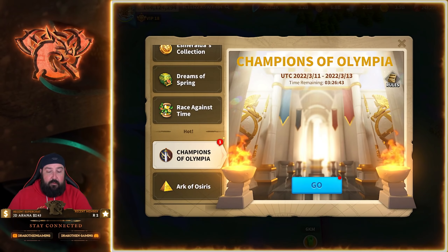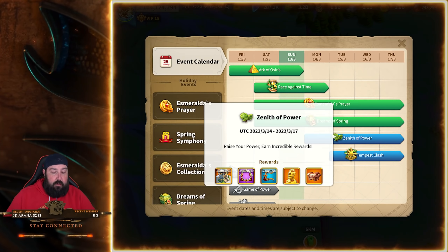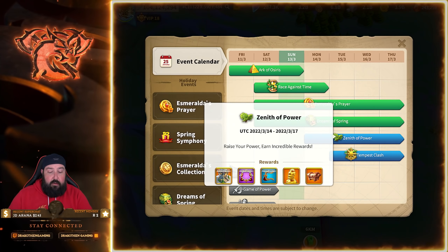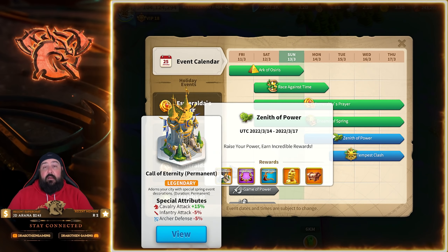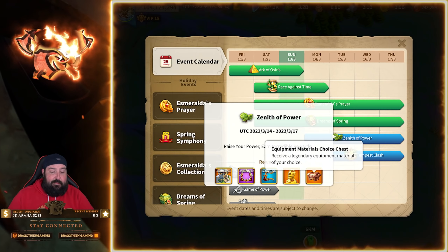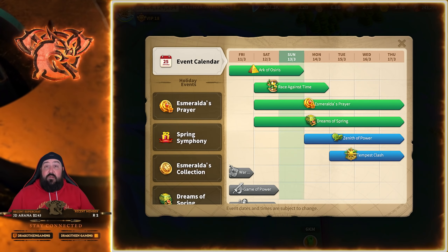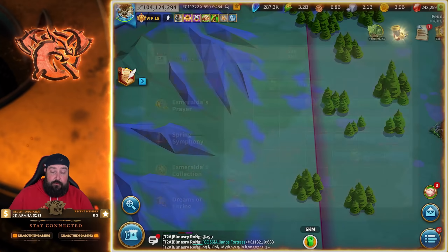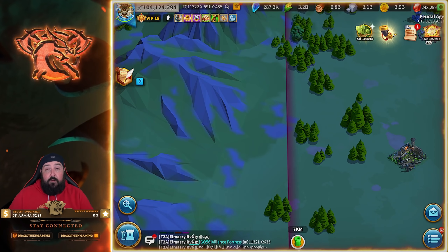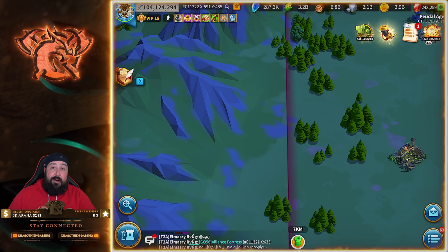Looking at the event calendar: raise your power and earn incredible awards. Not only can you get Call of Eternity, which is the main reason to do this, you also have access to Legendary Commander Sculptures and Equipment Materials Choice Chests. For those of you going into KVK soon, you have a decision to make — and I have that same decision to make on both of my main accounts.